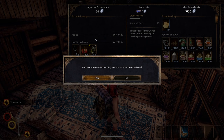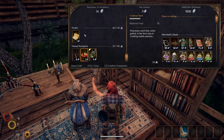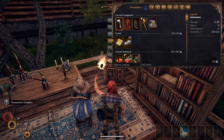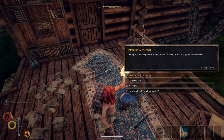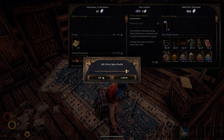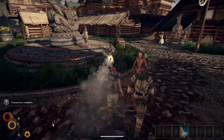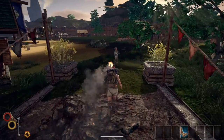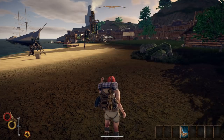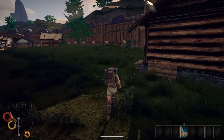Every merchant has the same prices, so it doesn't matter who you sell to. Let's sell the pitchfork; we don't need the hatchet either. Also the spice beetles — that's 50 silver we have, and we already have the nomad backpack. Running is not necessarily recommended because you burn out your stamina, but you recover it when you sleep.